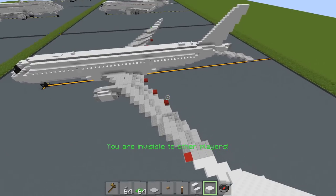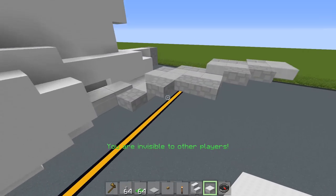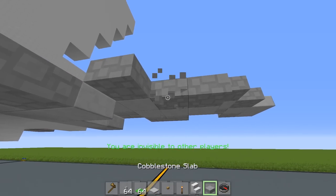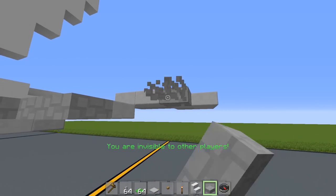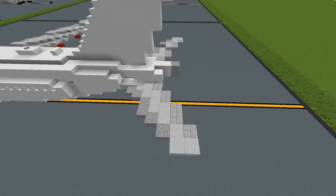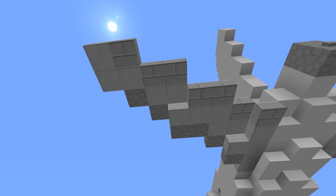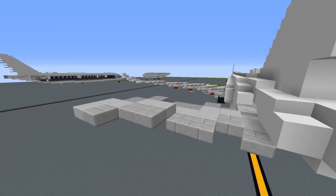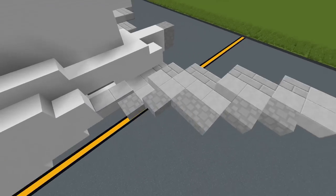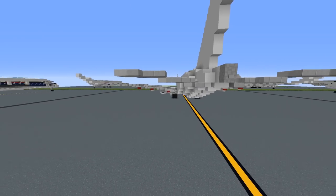We're not done yet — there's one more thing: the horizontal stabilizers. It's a really, really simple thing to build. Here's what it looks like on top, the bottom, from the front, and the aft profile.